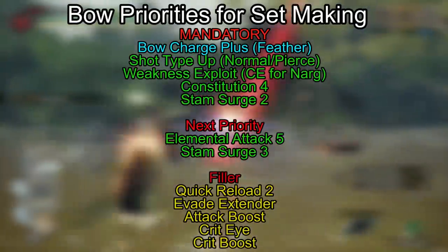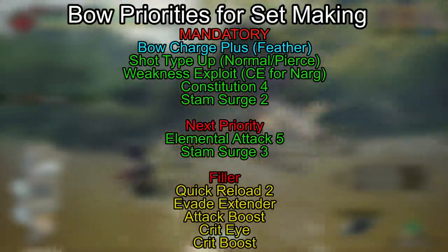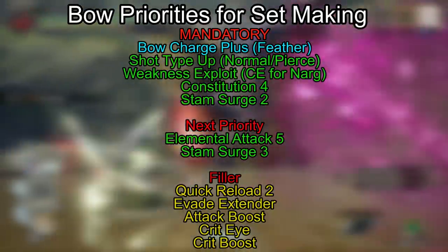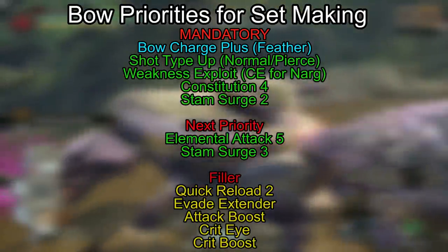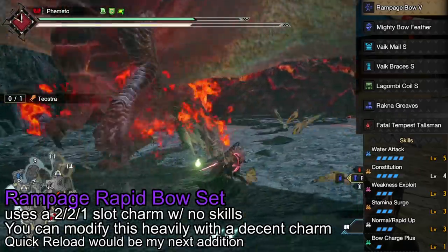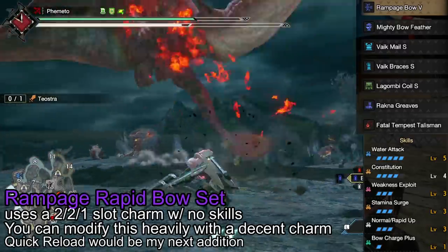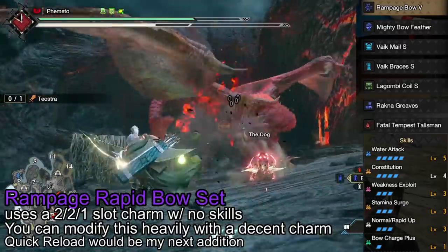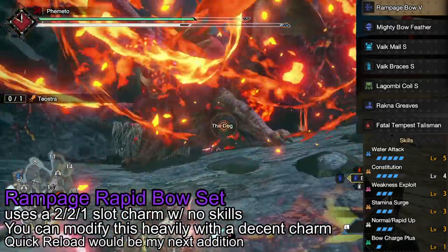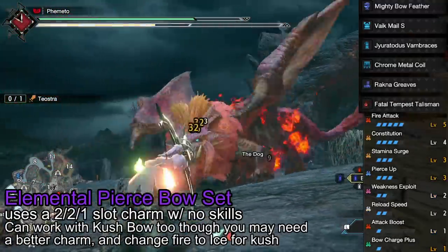Now we can get into set building, and our sets did change — not just for bows. Having the ability to basically make any skill except Mighty Bow decoration changed around some of our armor pieces, and it also took a huge burden off our charm slots — we don't need to make god charms anymore. Right now you can get by with pretty much any charm that has 2 level 2 slots and a level 1 skill: WEX 2, Con 2, Stamina Surge, any open slots — 2 slots is pretty much it. The charm I'm using for these sets is just 2 level 2 slots and a level 1 slot with no skill. You can do much better by adding a few points of something extra like Crit Eye, Reload Speed, or something else, but this is my base foundation for bow builds.